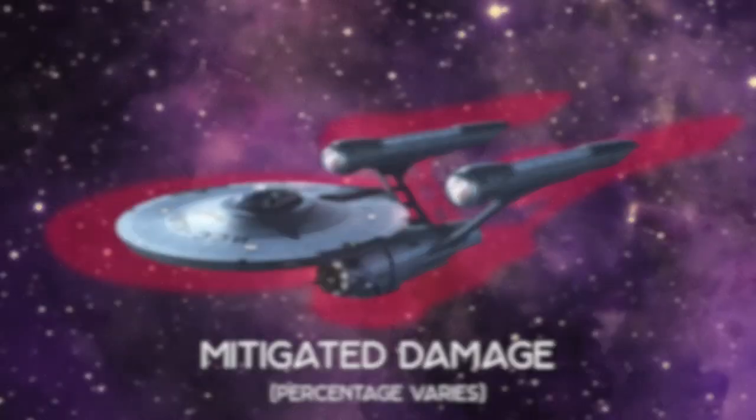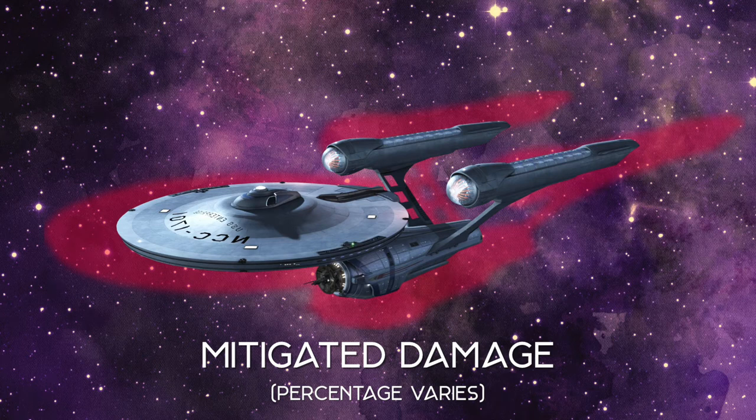If you take a look at this picture here, you'll see where I've highlighted red around the Enterprise — not because red's my favorite color, but because red generally means stop. Whenever you're being struck by an opponent, mitigation is what happens first. It says stop — hold on before you even make it to the ship or the shields. It's going to take away some of this damage, caused by the officers you have on the ship as well as the ship ability.